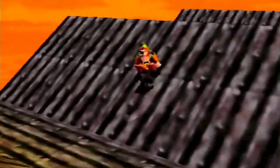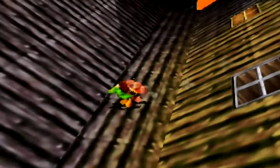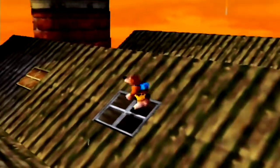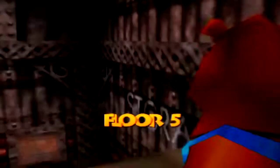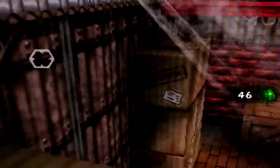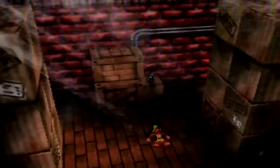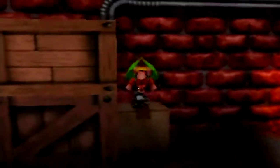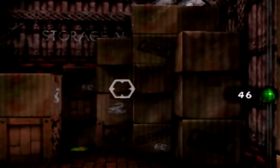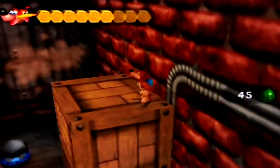Any other windows I can smash? Yeah, only that one — so we'll have to wait to get that Jiggy. I think this will just give us access to that Jinjo we couldn't get to earlier on the fifth floor. There's a camera around here somewhere but I don't know where. Oh well, let's just make this quick. Alright, so three more members of the black Jinjo family to go.